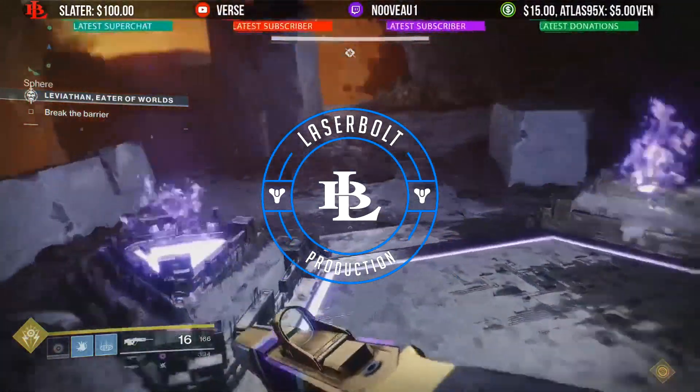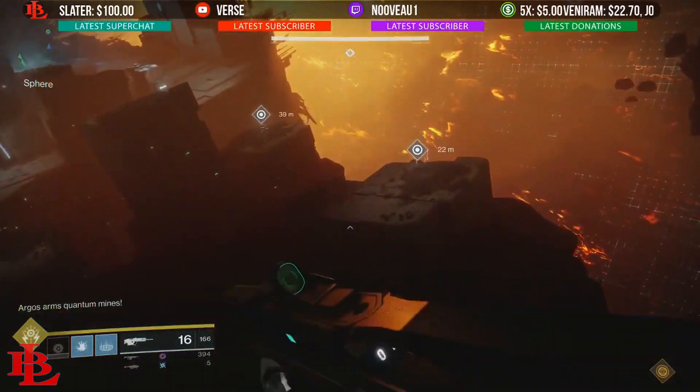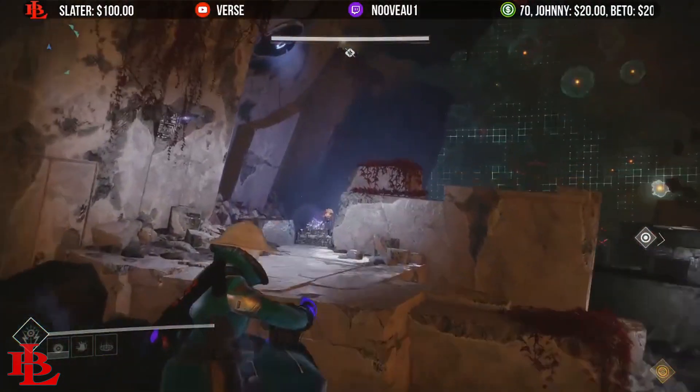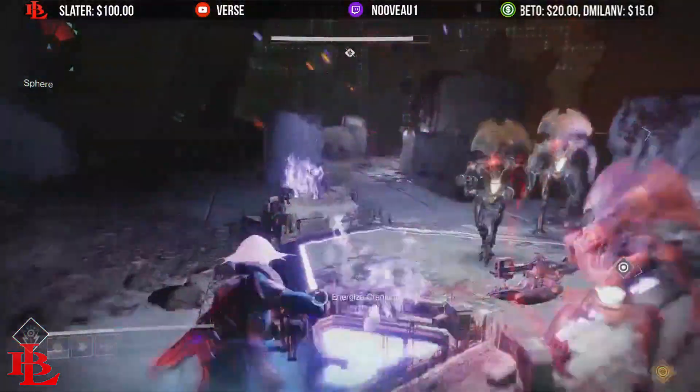In today's video I'm going to show you how to defeat Argos, the brand new boss of the raid lair. It's going to be a two-phase fight: in the first part you're going to need to bring down his shield, and after his shield is brought down you will encounter Argos directly. Let's start with the first part — bringing down his shield.